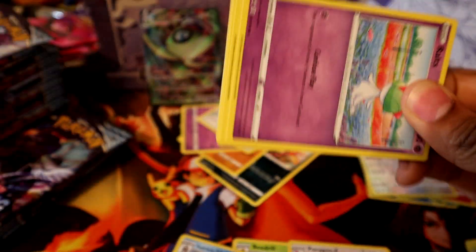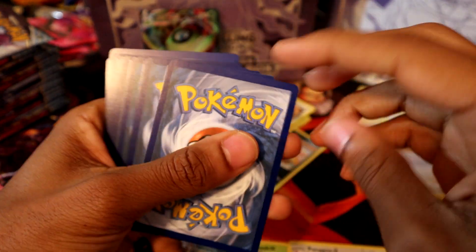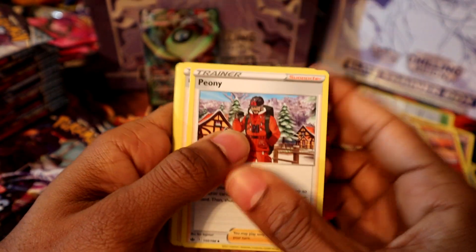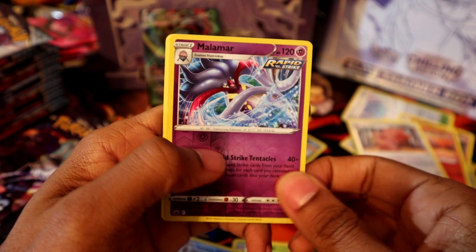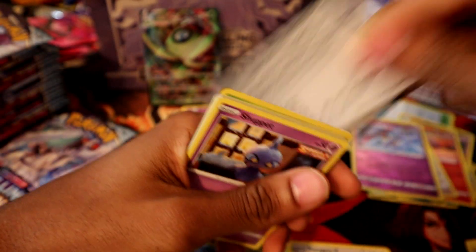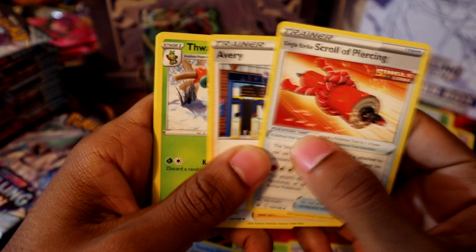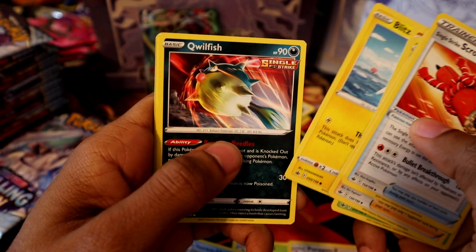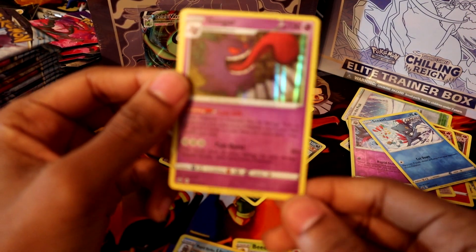We've got a Celebi VMAX in the back. Another lightning energy — wonder how many lightning energies we'll get in this box. Malamar reverse holo and another Golurk — first duplicate. White coat pack, fighting energy. Avery, Kubfu, Blitzle, Slowpoke, Sneasel, reverse holo, and Gengar holographic!